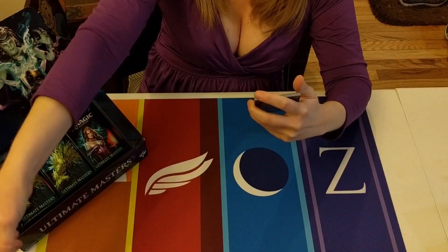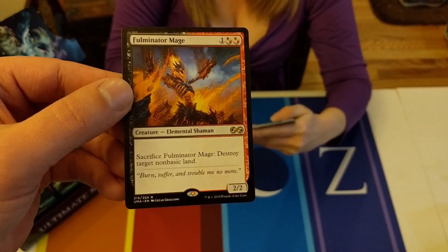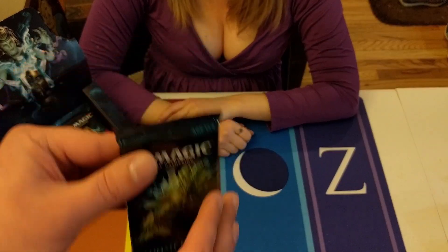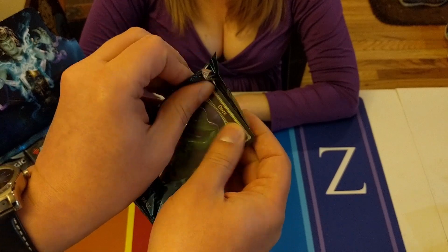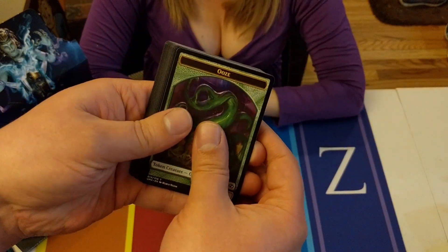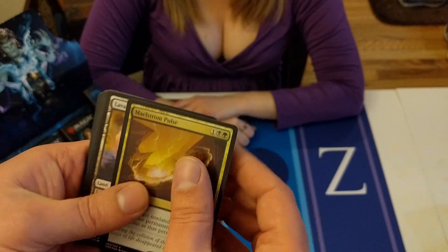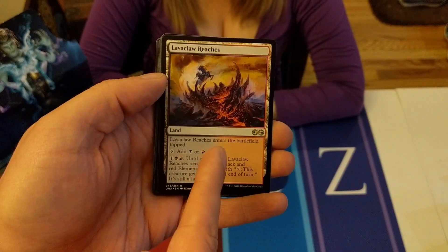Fulminator Mage - for three mana he can destroy a non-basic land, that's not bad. From Benalish - can't remember if it was one or two, but that's technically a mythic, one of the weaker ones in the set. Foil rare - it's a Maelstrom Pulse, we'll take it. Lava Claw Reaches - boo, you suck, you don't deserve to be in the ultimate set.